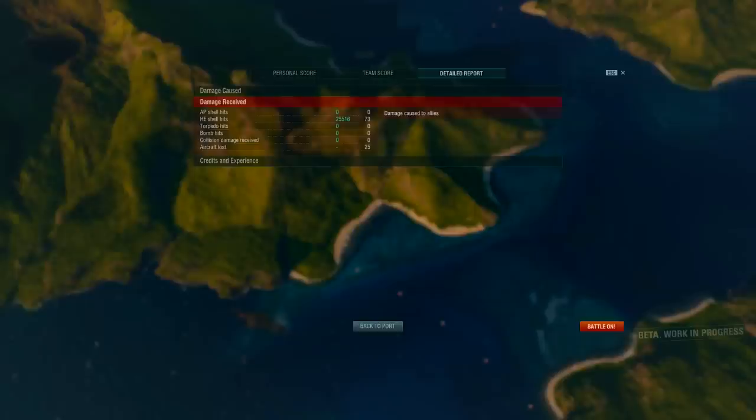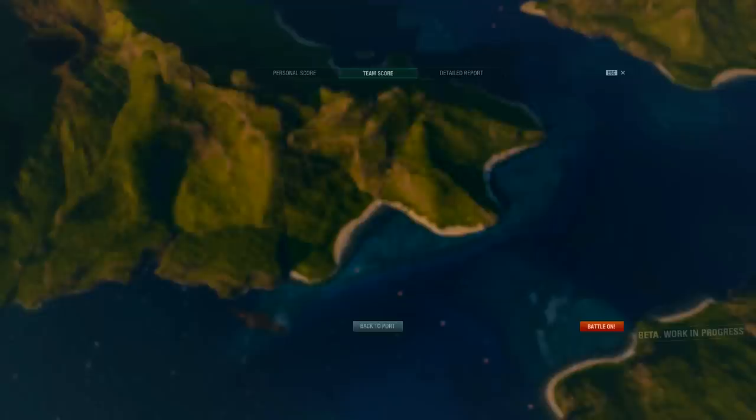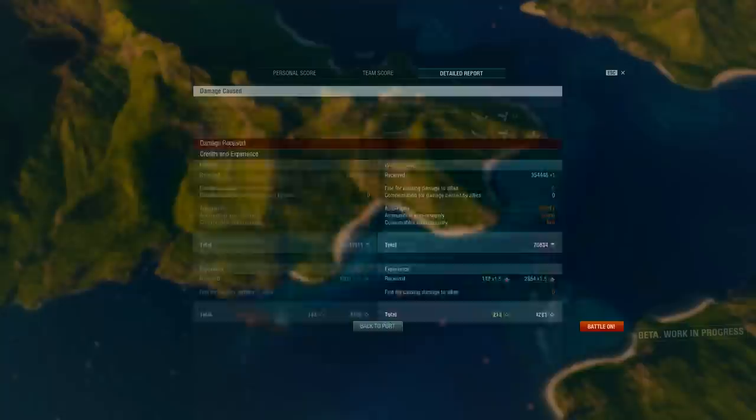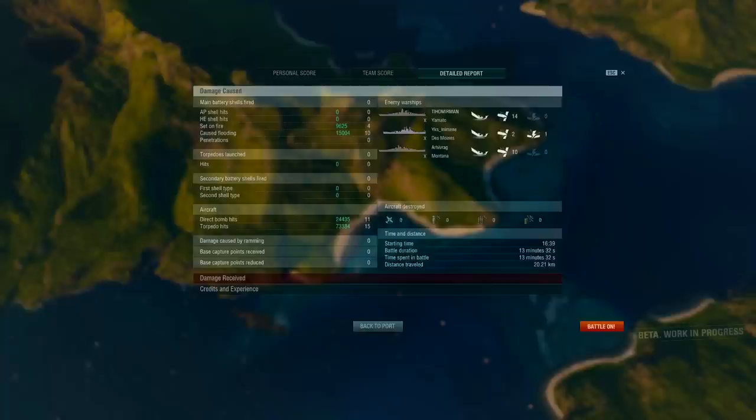73 HE hits — we were pretty durable to have suffered that many. We lost 25 aircraft in that battle, but when you're using Tora Tora Tora, casualties are to be expected. 14 hits on the Yamato, 10 hits on the Montana, and 2 to finish off the Des Moines — three tier 10 ships knocked out by a tier 10 carrier. If a Japanese carrier can survive long enough, it's gonna just unleash absolute pain on the enemy.